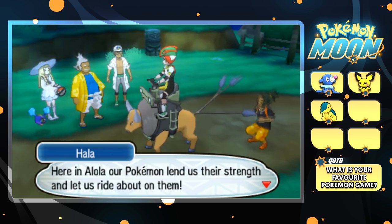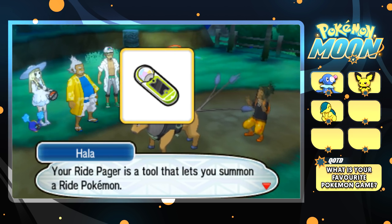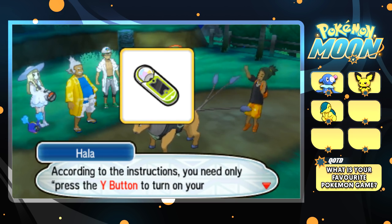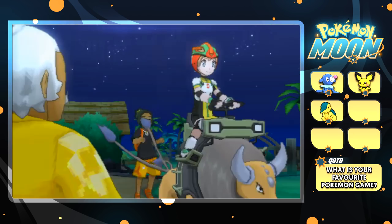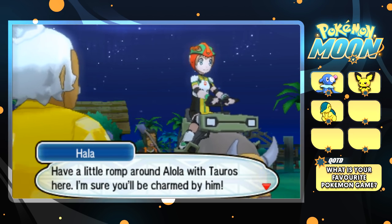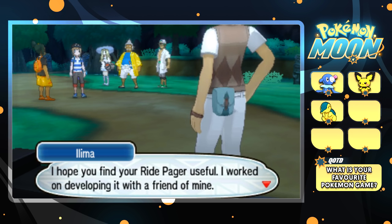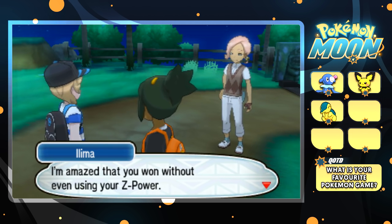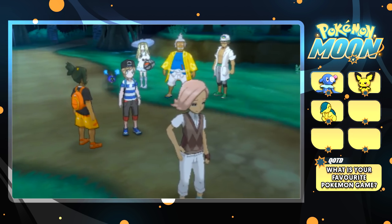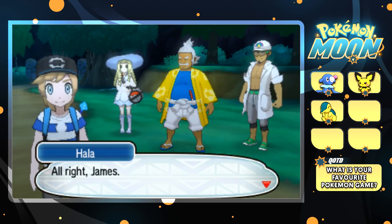Here in Alola, Pokemon lend us their strength and let us ride about on them. The Ride Pager is a tool that lets you summon a ride Pokemon — you press the Y button. Your riding wear is the special outfit you wear when riding Pokemon. Basically it's just a tutorial — you can use Y to bring out any Pokemon you want to ride. Hala mentions he developed the Ride Pager with a friend — pretty smart. 'I'm amazed that you won without even using your Z-Power. Let's have a Pokemon battle when next we meet.' The future already looks bright — we've got a Cyndaquil!